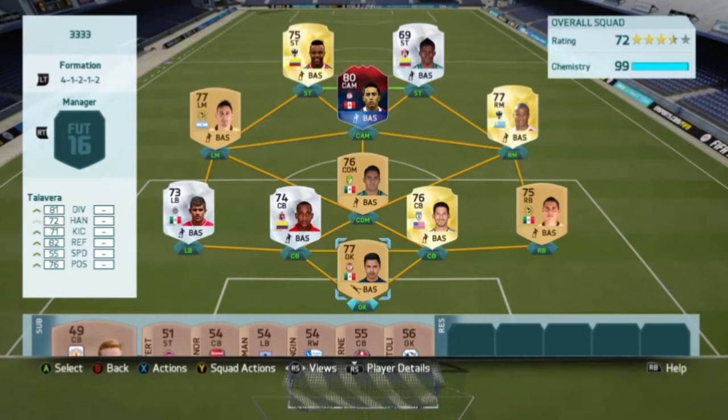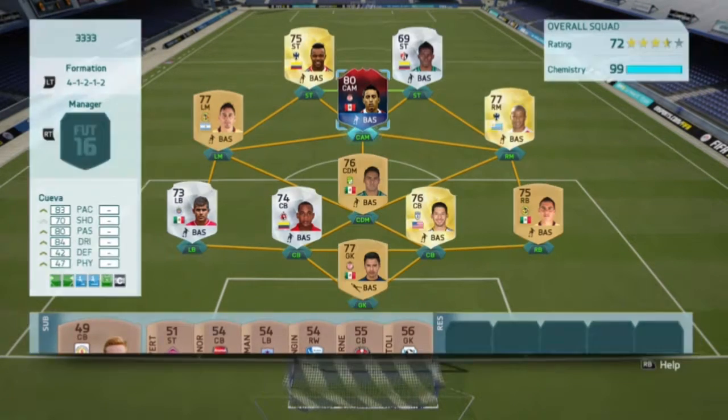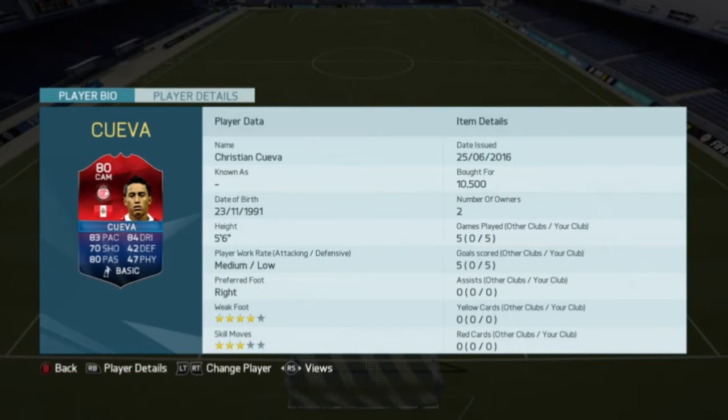Hello guys, for today I got you a third Iron Man of the Match play review. His name is Christian Cueva. He is 5 foot 6 with medium-low rockets, right footed, 4-star weak foot with 3-star skill moves.